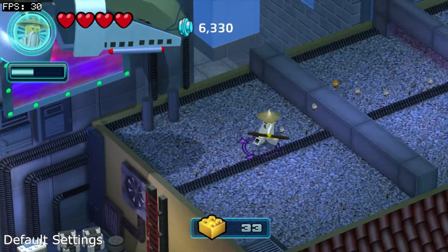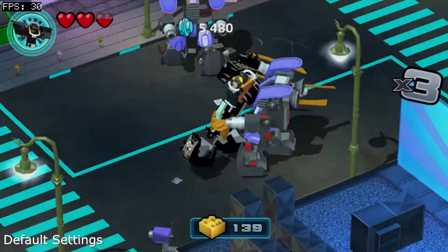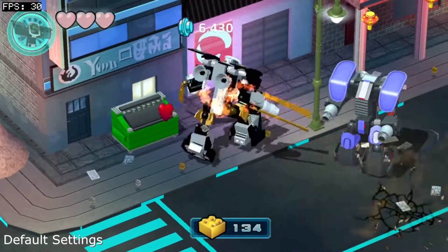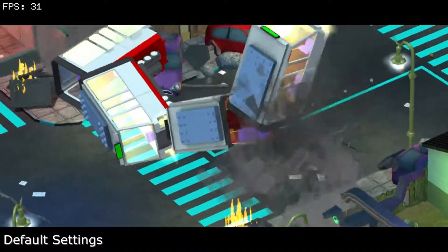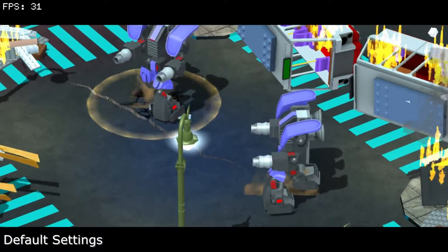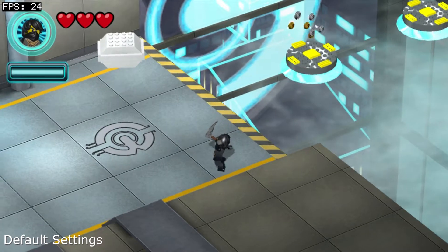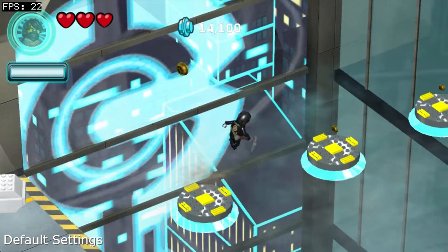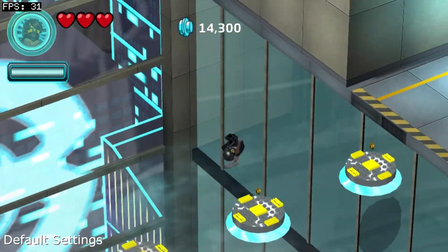With that out of the way, let's talk framerates. On default settings, missions will almost always be at 30fps, with a low amount of dips to 29fps in gameplay, and a specific cinematic in the level Street Swap where the framerate will drop to 27fps. There is also a segment in the second level, A Clean Escape, where the framerate drops into the low 20s right until you land on the third platform and the framerate picks back up.